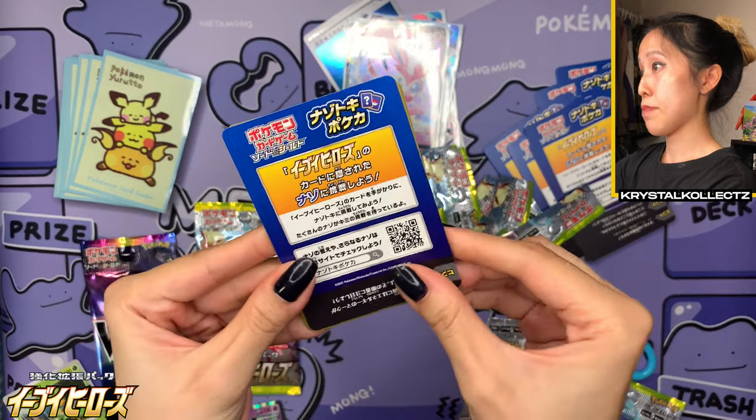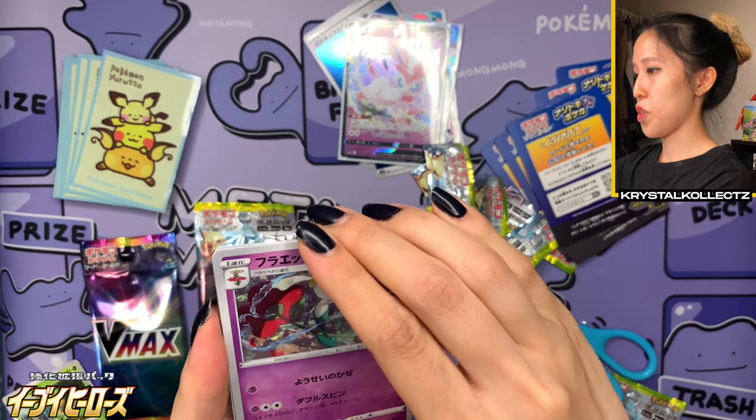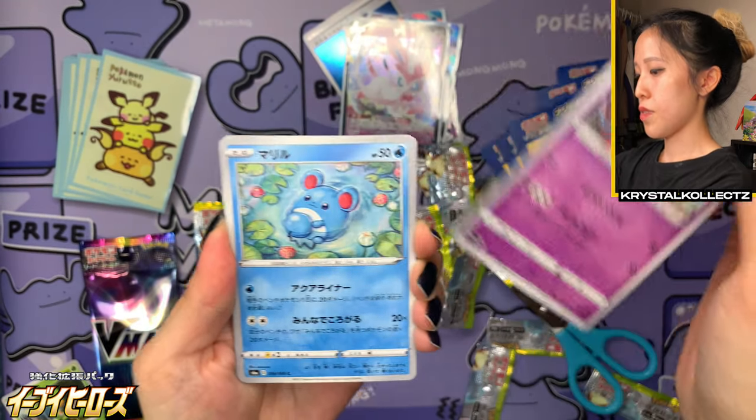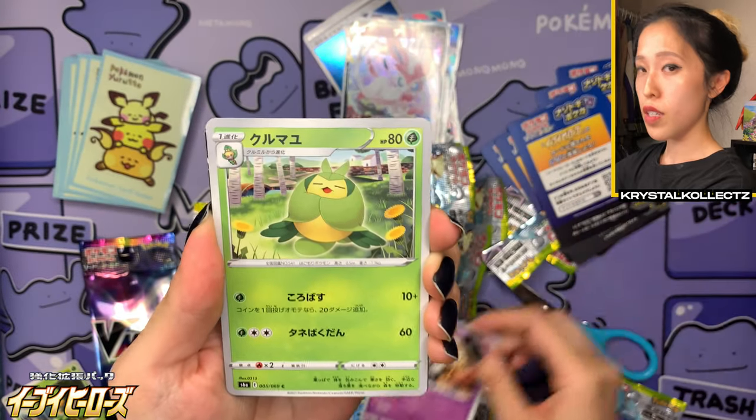In this pack, I'll flip it to you so you guys can see the puzzle cards and get a better look at them. We have Floette, we have Milcery — really adorable card of Milcery there. And I think we have something in the back here.